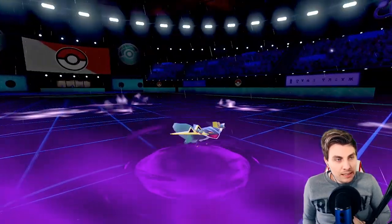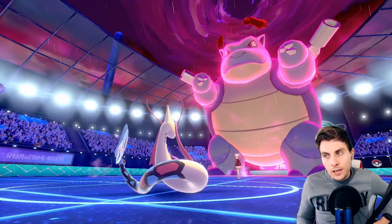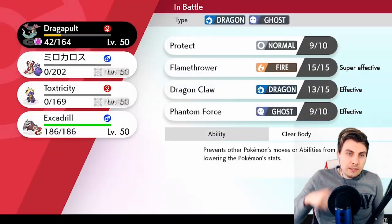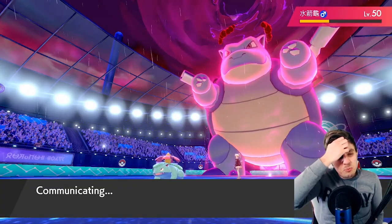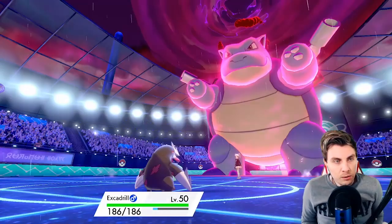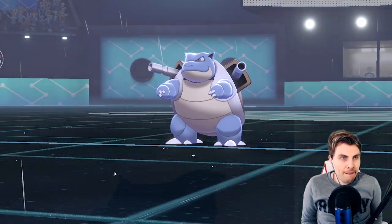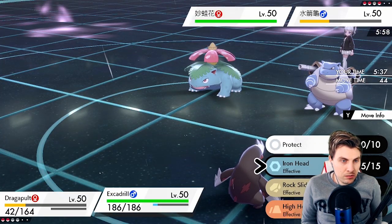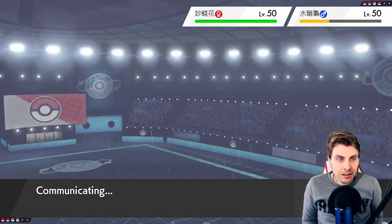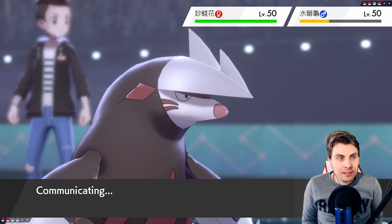Please don't put our Dragapult to sleep. Sludge Bomb — okay, no chance. But Excadrill is coming in. The only problem is... I guess we just Iron Head the Venusaur and hope for a flinch. I'm worried about the Venusaur putting Dragapult to sleep. Dragapult should definitely be able to handle this Blastoise. So we'll go for the Iron Head into the Venusaur — that Icy Wind was exactly what we needed, so we might be able to do this still. It's going to be very close.